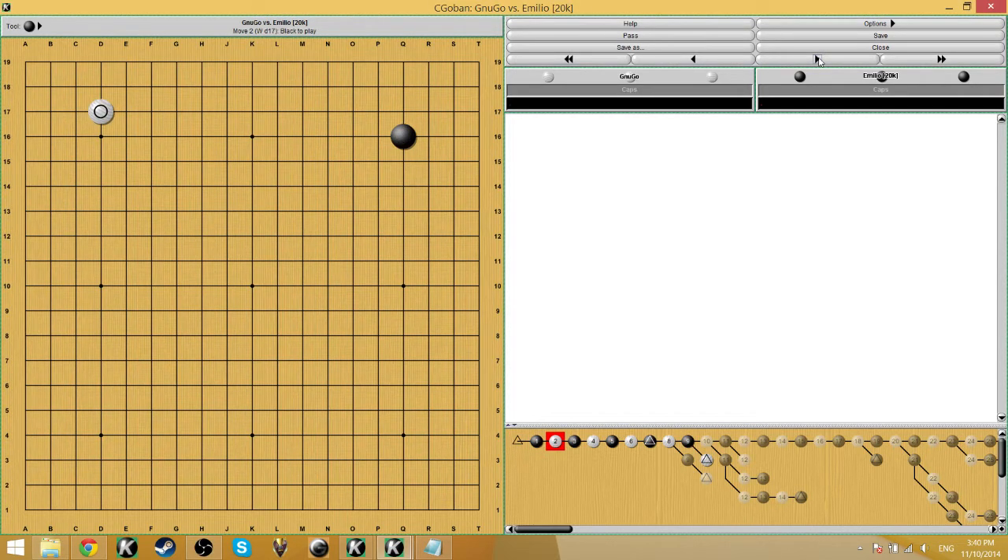So Emilio is black and the bot is white. I'm going to focus just on black's moves for the most part because the bot is just a computer and it's not the focus. Most people would say this opening is unusual and probably not good.